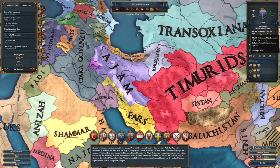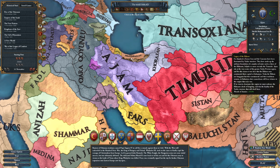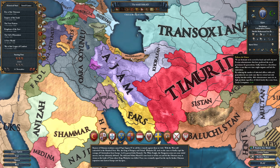Our ruler is Shaq Muhammad bin Basin — a 3/2/4, Uzbek culture, and Sunni religion. Jam's ideas include production efficiency, diplomats, diplomatic relations, fort defense, tolerance of heretics — which is very useful for Zoroastrian — legacy of the Ilkhans, morale of armies, and Persian language and court culture. We have two vassals: Luristan and Ardalan.